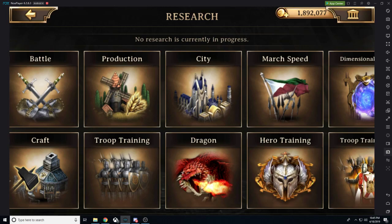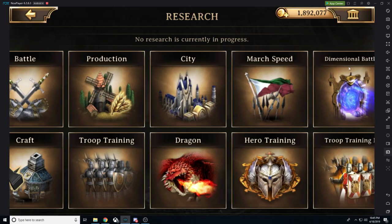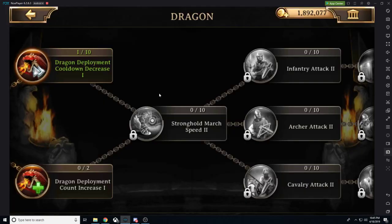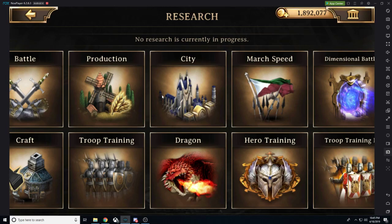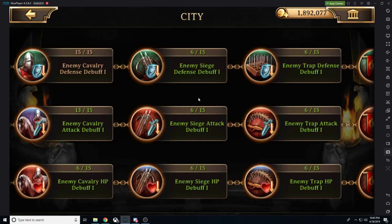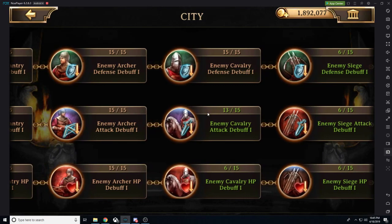There are some things we obviously want to avoid. I highly recommend avoiding production, march speed, and dimensional battle. You can go in there and do the free stuff, but don't waste your resources doing so. With dragon research, it's pretty straightforward — it's going to increase the stats that your dragon gives you, but you can only utilize dragons a limited number of times per day, so it's not something you'll use in every single march. Keep that in mind. Our city stats are going to give us stats on defense and enemy debuffs that we can also utilize in attack, so this is definitely something we want to work into the mix.